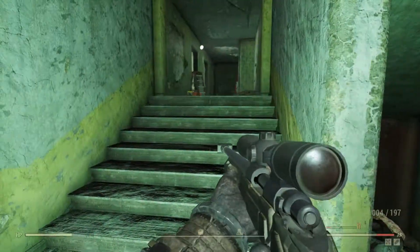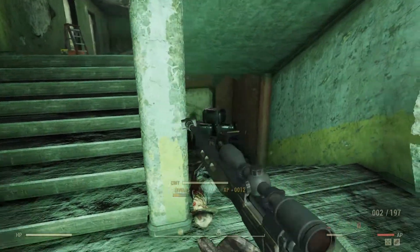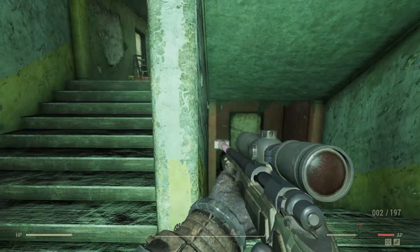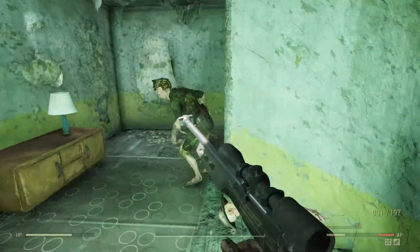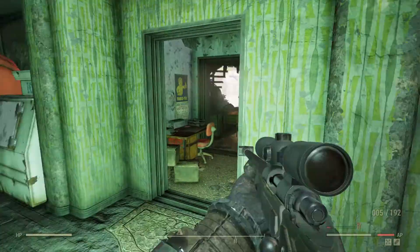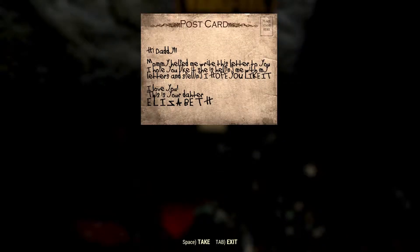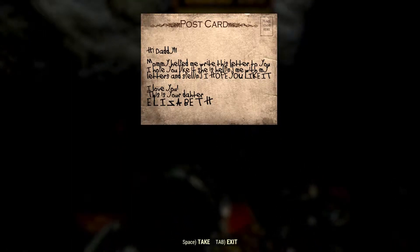After clearing the enemies, I explore upstairs and find a little room. I turn off my light like a gentleman before I enter. We've got a little note — a postcard from Elizabeth. It reads: 'Hi Daddy, Mommy helped me write this letter. I hope you like it. I love you, Daddy. This is your daughter, Elizabeth!' That was kind of cool seeing those little postcards around. It got me thinking — I wonder if she's still around here, if there's more lore.